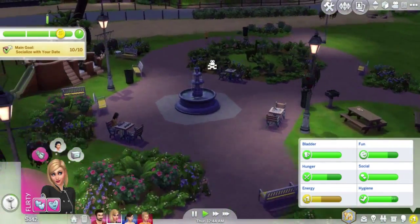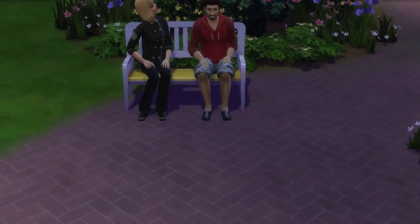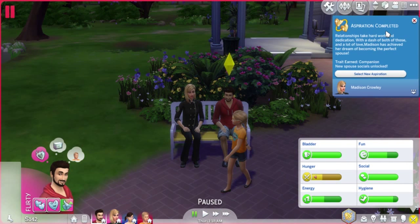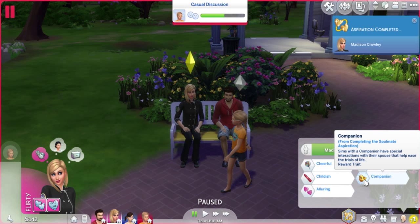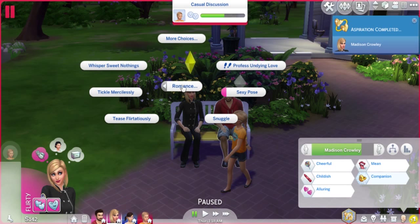I want you to complete your date somewhere away from there. Let's just sit together — I kind of want a nice photo if I can. Oh, that was really cute because she was smiling at him. Aspiration complete! Trait earned: Companion. Let's have a little read about this. Sims with a companion have special interactions with their spouse that help ease the trials of life. What's our special interaction?